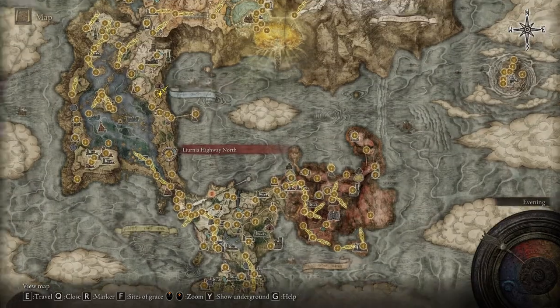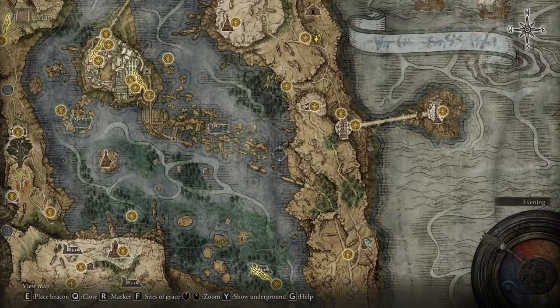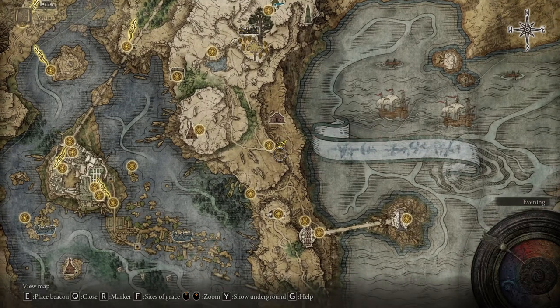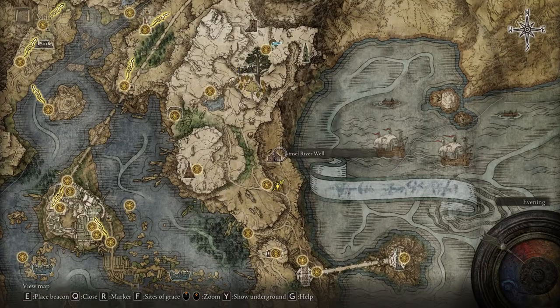The Einsel River — I hope I pronounce that right — will be right over here on the map where I'm showing the location. Most of you have probably already unlocked most of the map, but if you didn't, that's not a problem, because I'm gonna post a link in this video description on how to get to the Einsel River.